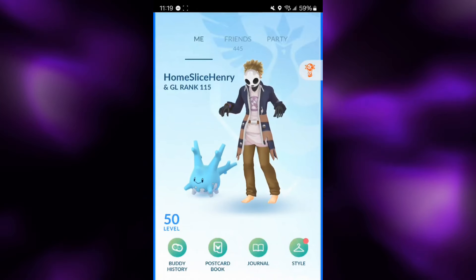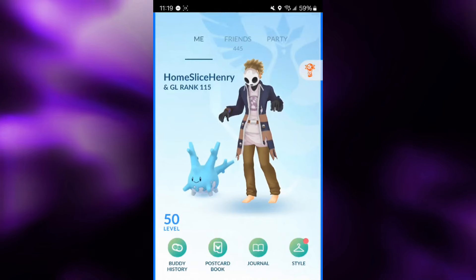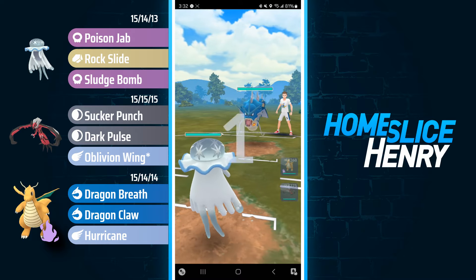I ran a pretty anti-meta team with Nihilego lead and Yveltal as the closer, with Shadow Dragonite with Hurricane as the safe switch, and went 10-5 in those battles. So without further ado, let's hop into the matches and take a look at Shadow Hurricane Dragonite in the open Master League.